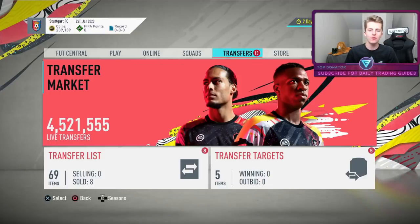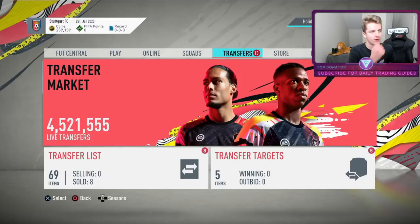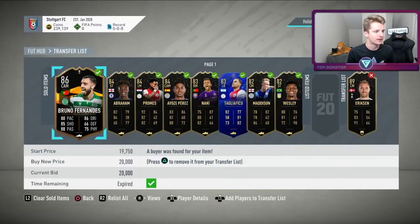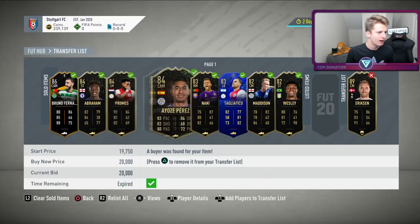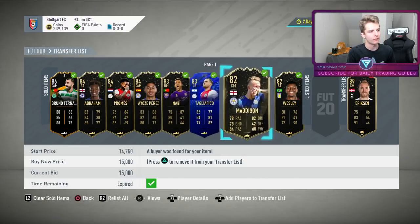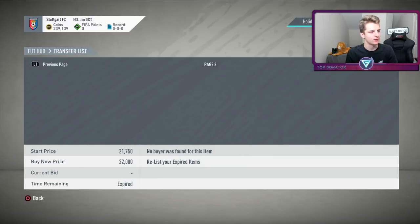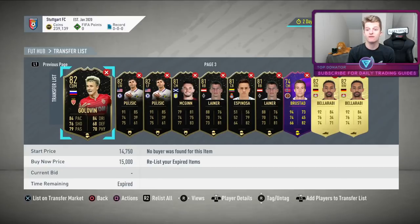After a lot of special card trading, calling it the end of Episode 3 of the Road to Glory. Extremely happy with how it's going — another day I'd back myself to earn about 200-300k via this method. Summary of sells: Fernandez bought 18k, sold 20k. Abraham bought 15k, sold 20k. Promes bought 12k, sold 16k. Iozzi Perez bought 14-15k, sold 20k. Nani bought 14k, sold 20k. Taglafico bought 12k, sold 22k. Maddison bought 11k, sold 15k. Wesley bought 11k, sold 14k. Loads more special cards to sell over the coming days. Tomorrow we'll be doing loads of different sniping filters. Thank you for watching — see you tomorrow.